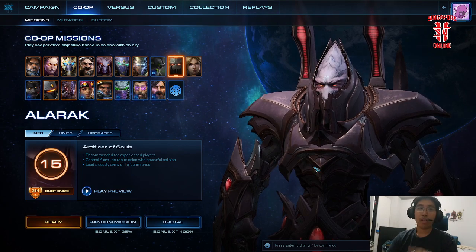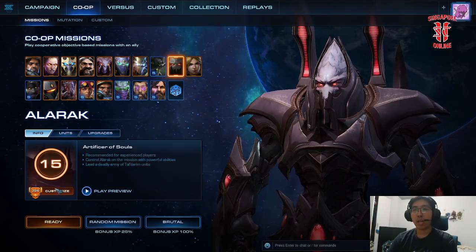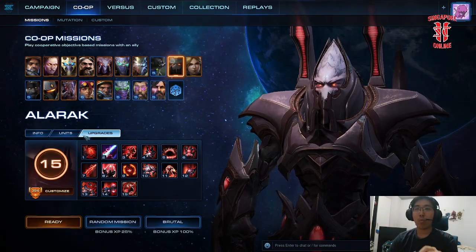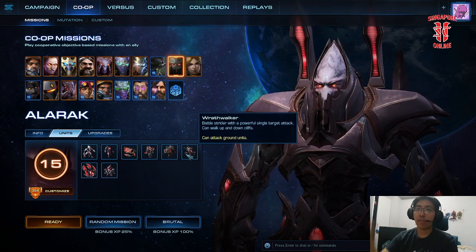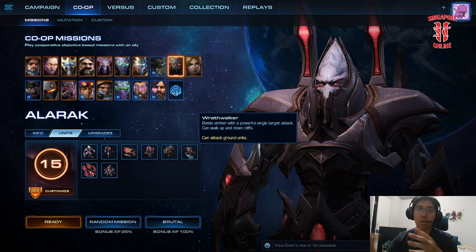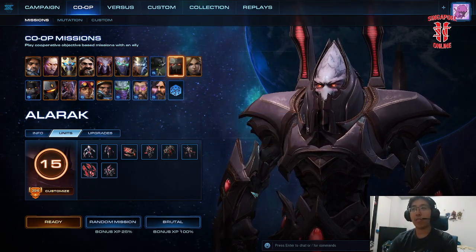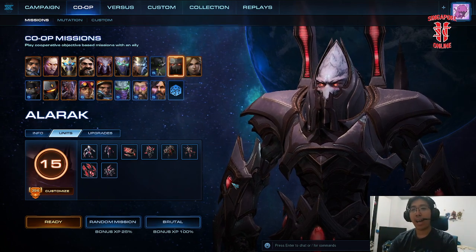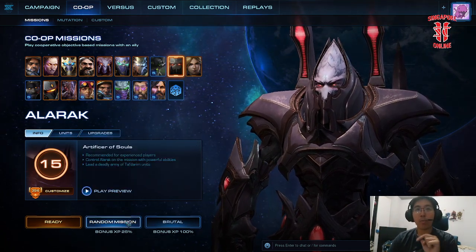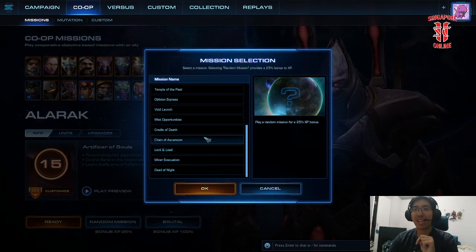Anyway, we're going to go into a build focused on Mass Wraithwalker — basically their version of the Colossus, but the difference is that rather than doing area damage, they do single target damage. This also serves as a general build guide for Alarak. Normally we'd go Rifts of Korhal, but because it's Alarak we're going to go Chain of Ascension.